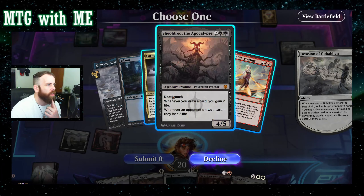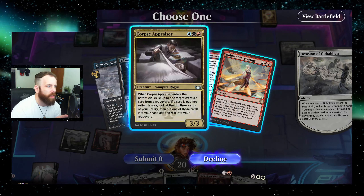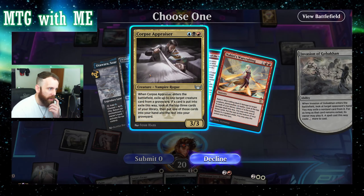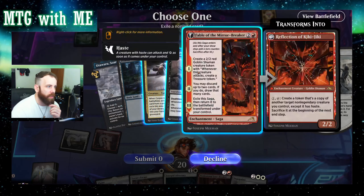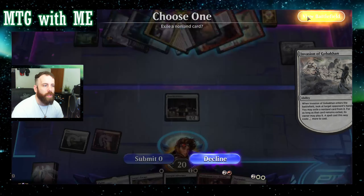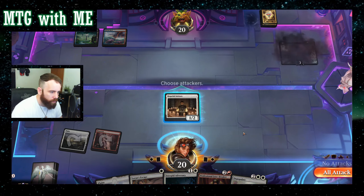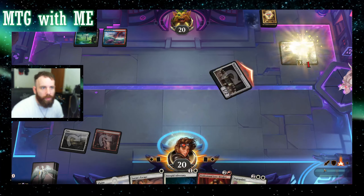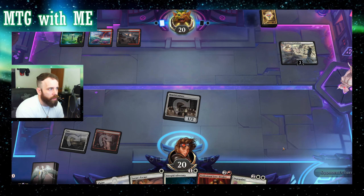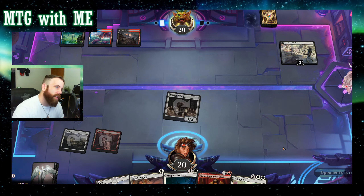They have one red mana source, two blue, one black — they could play that next turn, but cannot play that. What I think they're trying to do is play Mirror Breaker to play Sheoldred. So we're going to slow that down — I'm going to start working on Goblin. They're going to play Corpse Appraiser with no creatures in the graveyards. They got their Swamp, so that's going to help them play Sheoldred.